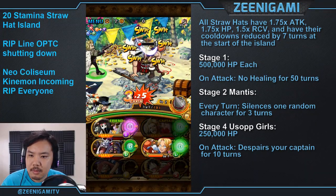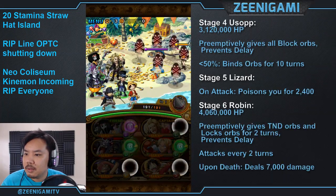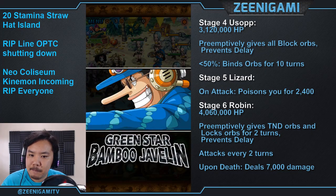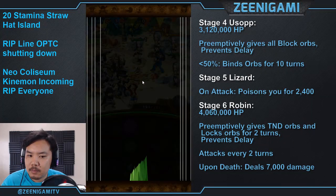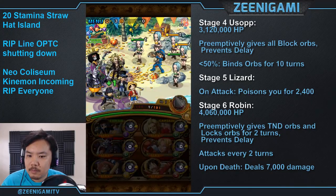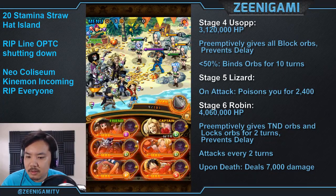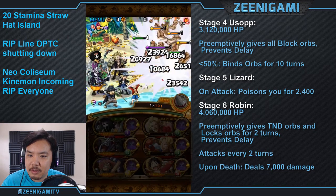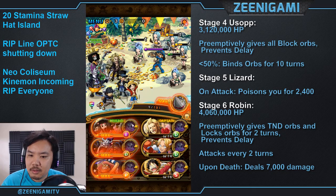So here we're stalling to get all our specials back. On the next stage we're going to use Duval's health cut, and 5-plus Luffy because he's a fairly large nuke and also a Straw Hat who gets the cooldown reduction and stat boost at the start of the island. Moria's fixed damage is enough to kill one of the girls by himself, so with Rocketman's ship, Duval's special, Sabo's special, and Luffy's special, you'll be able to take down all the girls before they attack.